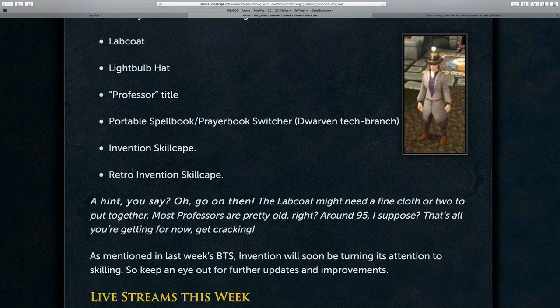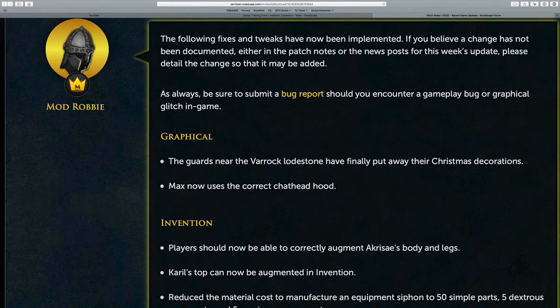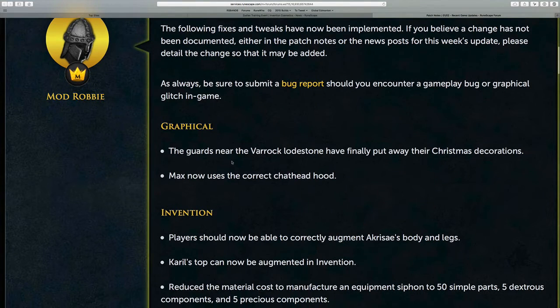That's pretty much all we have for this week, aside from patch notes. Let's just jump into those right now. There are a number of them that I thought might be interesting to share. First up, the guards near the Varrock Lodestone have finally put away their Christmas decorations on February 1st. So as you can see, if you headed south of Varrock, you could relish in Christmas through January. It was nice, but that's been put away for another few months until next December.